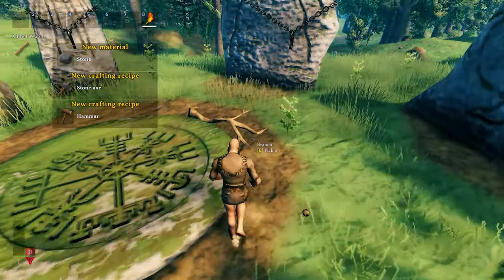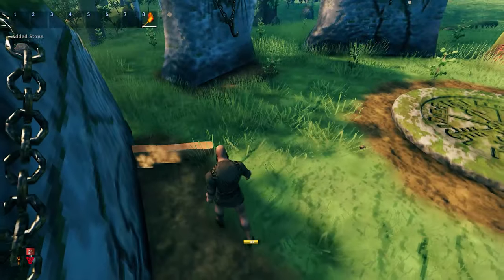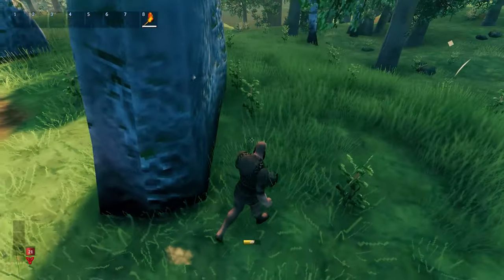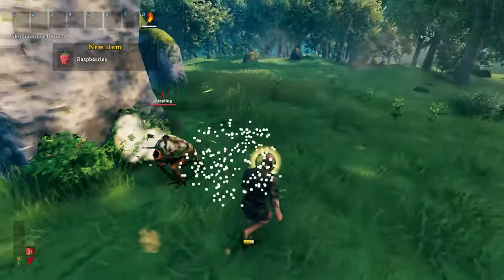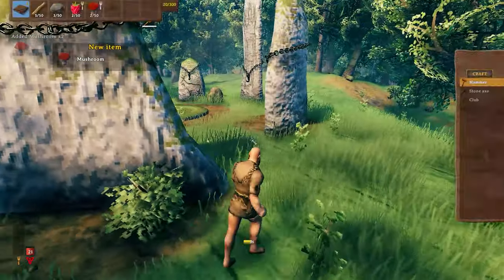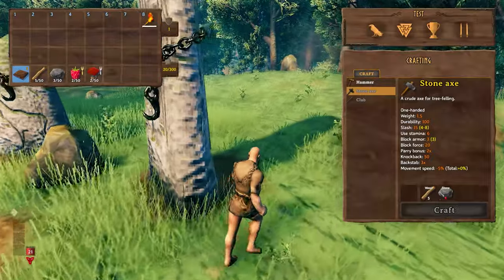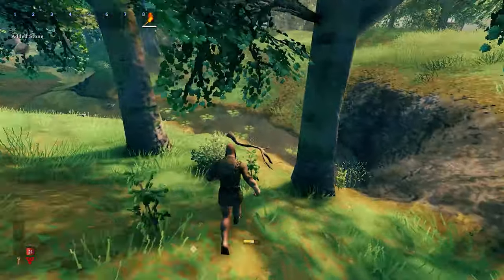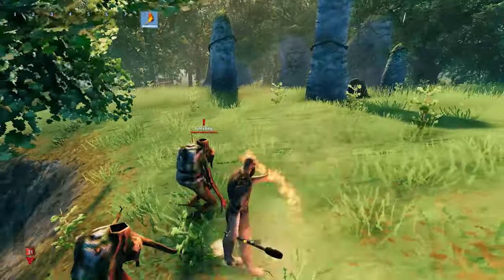The game actually gives you your first resources right where you spawn. You'll find a bunch of stones and wood right here — just run around this circle and you're going to find a lot of resources, and some enemies of course. There are raspberries, mushrooms, and right near the bed you can craft your hammer or, if you find one more stone, your stone axe.